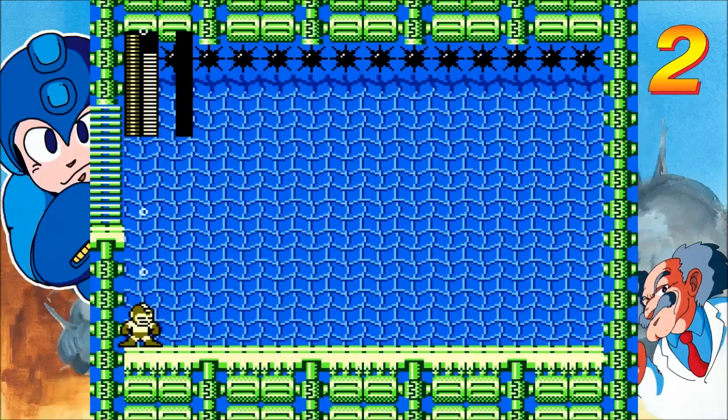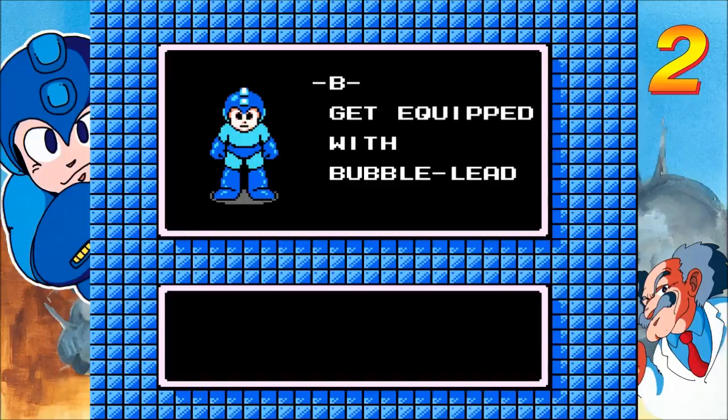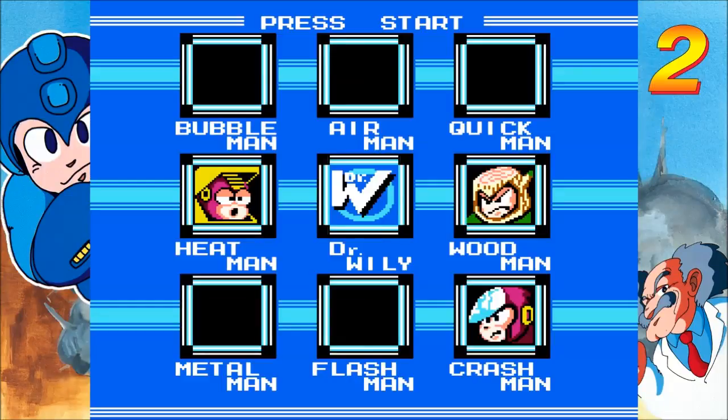Bubble Man is down, and he gives us the most important weapon in this entire game, because you can't finish it without it. Him and Crash Man have the two most important weapons in this game, just because certain bosses can't be defeated without their weapons. Bubble Man's down.